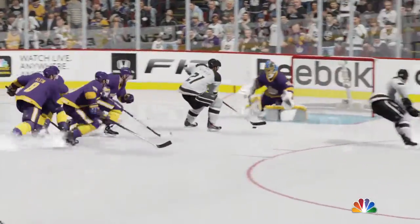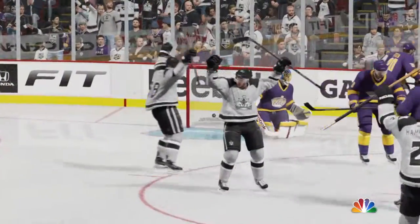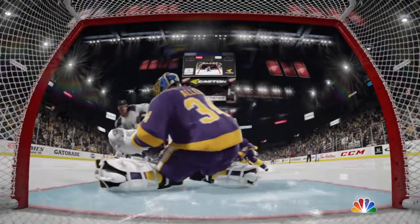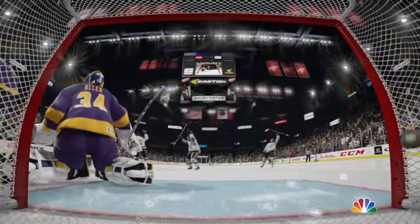You get this close to the goaltender with the puck on your stick, you gotta snap it quick. Really don't know if he can do much more than that. He's in the right shape. He drops to the butterfly to cover the bottom half of the net. But this is perfect up over top.